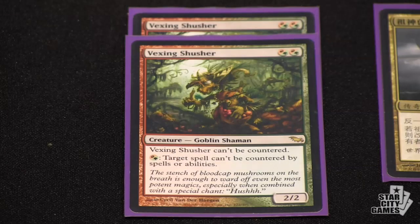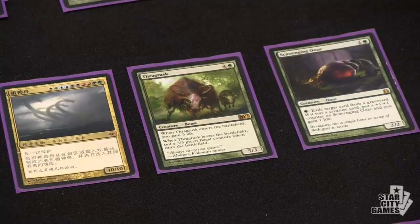You've got the traditional one-of with Natural Order, which is Progenitus. But you've also got a couple of other targets that you can go get if you don't want to get Primeval Titan, or Knight of the Reliquary, or Chrysalis Pride Mage. You've got Vexing Shusher, Thragtusk, and Scavenging Ooze. Tell us about those cards.